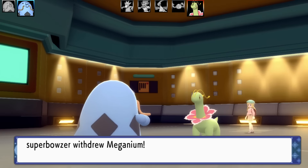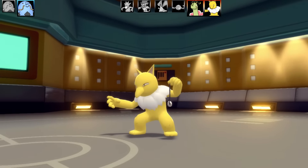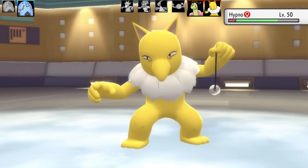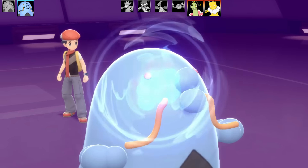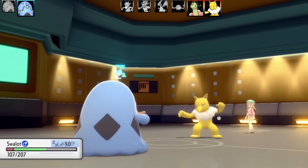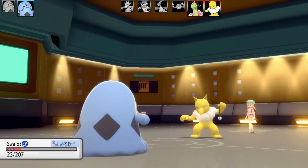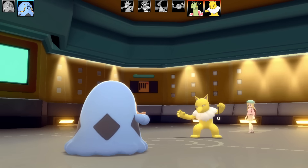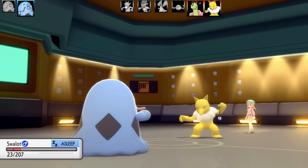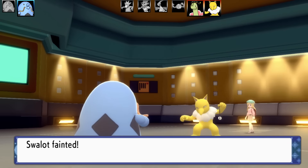Geodude would probably have had a Ground-type move, which would have been very bad. Meganium swaps in, then swaps out into Hypno. Hypno is very bulky so I need to hit it hard. Ice Beam isn't doing a lot. Hypno goes for Hypnosis — it's a Psychic-type with type advantage. I'm not sure if it's special or physical, but it turns out physical with Zen Headbutt, doing a lot of damage to Swalot. I'm sleeping, only two Gulpins left. Starf Berry activates giving a Special Attack rise — if I had woken up with Shadow Ball that would have dropped Hypno easily. Swalot faints — I rolled Starf Berry special attack boost many times.